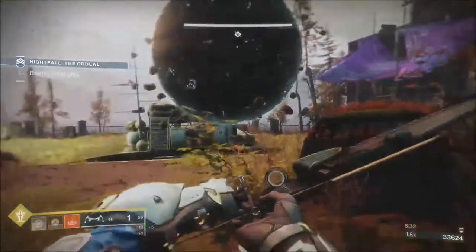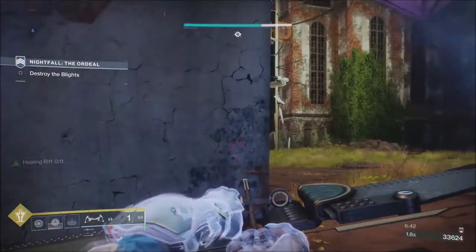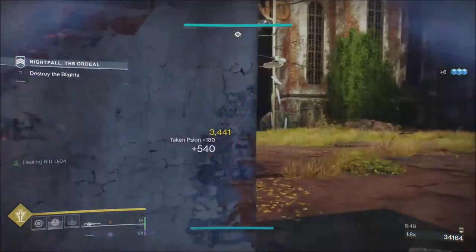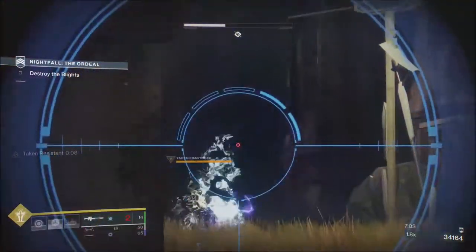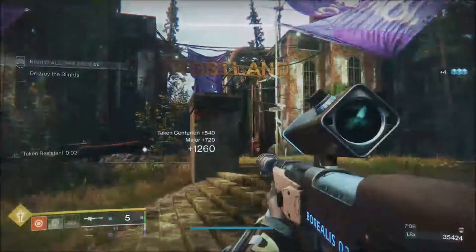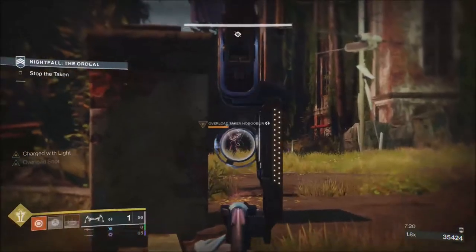We're going to have to change to arc because there's an arc boss here. We do have an overload champ, so I'm going to put a grenade down. Most of them just walk straight into it. I'll change to arc. If this happens to you and you take a bit of damage here, just don't go too far — back away a little bit. Once you break the shield of an enemy with the Borealis, you do more damage for the rest of the magazine. Now we're going to take down this overload — we're charged with light and doing good damage.